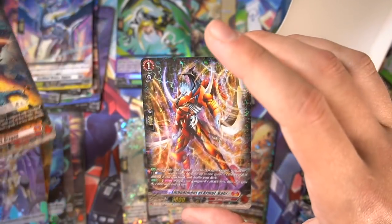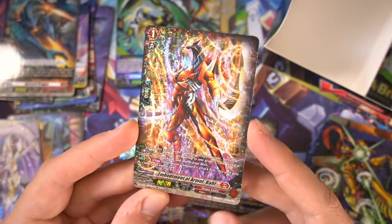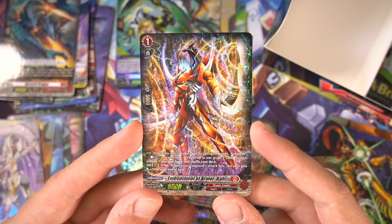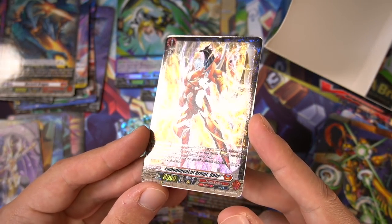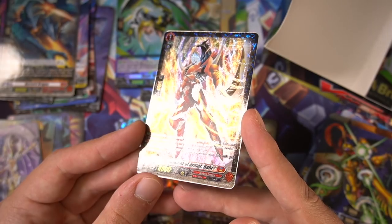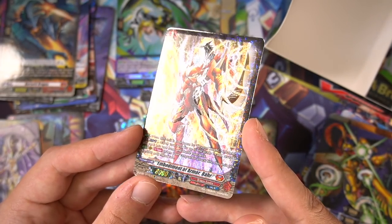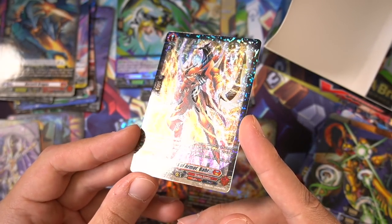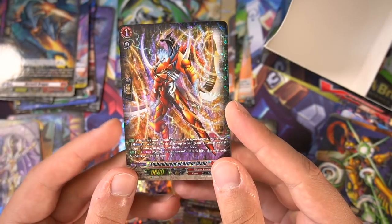Berserk Dragon — our SP for the box is going to be Bar, the grade one of the Dragonic Overlord ride line. Look at that! They have foiling applied to the borders where the encounter border actually is, and then the rest is textured foiling. Wow, that's really sick — super sick.